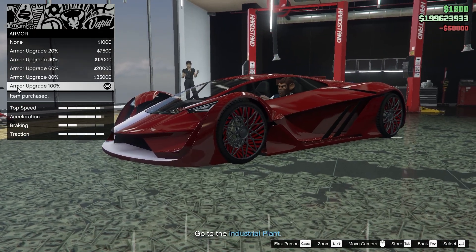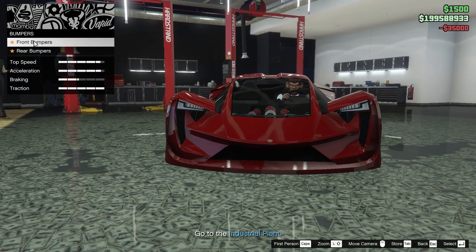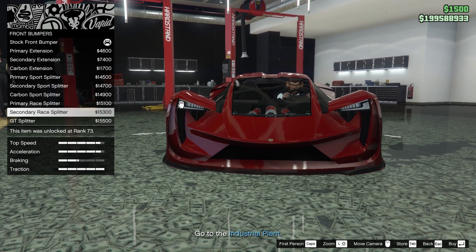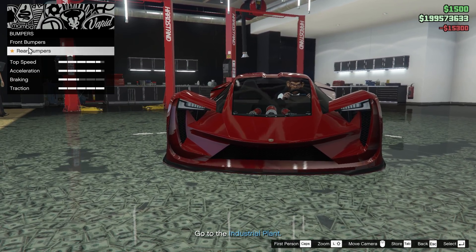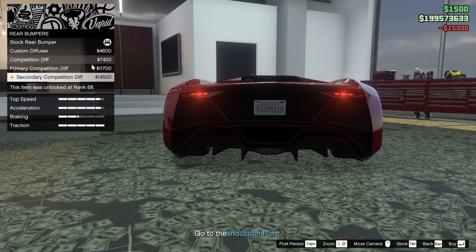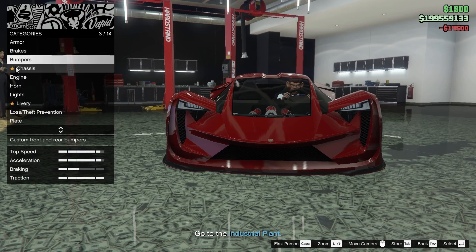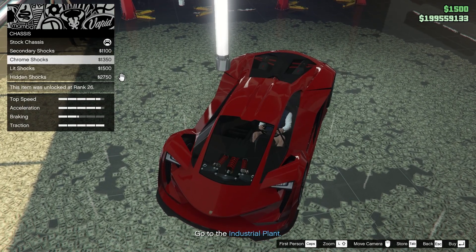Okay, armor 100 percent. Brakes — race. Front bumpers, let's see. I'm gonna go for the secondary bumper option — yeah, we're gonna go for the secondary. Chassis — I don't even know — actually I don't want to touch it, I want to keep it.